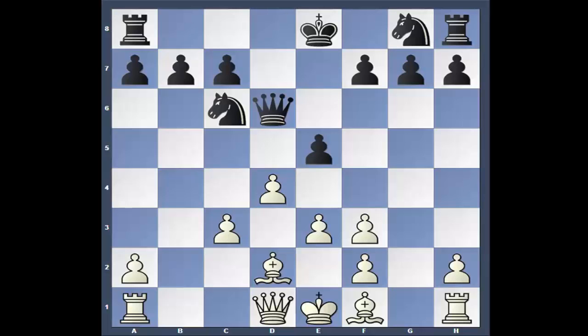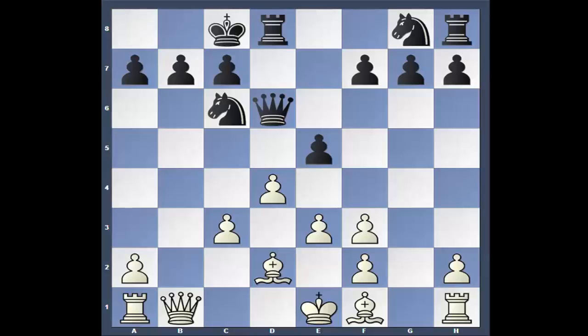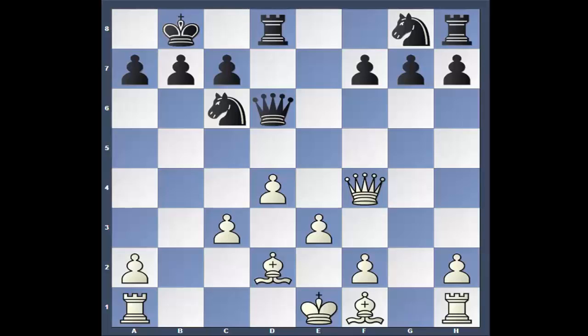Kasparov decides to go Queen to b1 — interesting little twist. He castles long, f4. Nigel plays e-takes, Queen checks, King b8, Queen takes. Didn't want to screw up his pawns, but look at that center for Gary. Even though white has the bishop pair against two knights and black has no bishop at all, it's a minute advantage for black — we'll call it even.